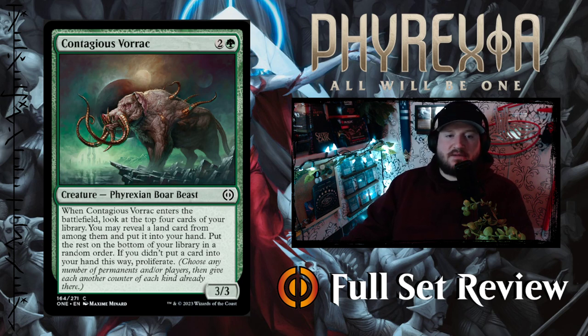Next up we've got Contagious Vorak — 2 and a green for a 3-3 Phyrexian Boar Beast. When it enters the battlefield, look at the top four cards of your library. You may reveal a land card from among them and put it into your hand; put the rest on the bottom of your library in a random order. If you didn't put a card into your hand this way, proliferate. It sounds like it should be good, but it's actually not that great. Could be good in a limited deck if you're playing something where lands matter, otherwise it's just a 3-mana 3-3 that will probably just proliferate.